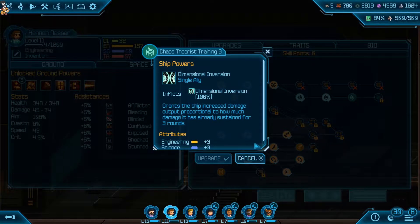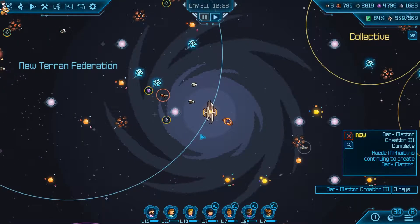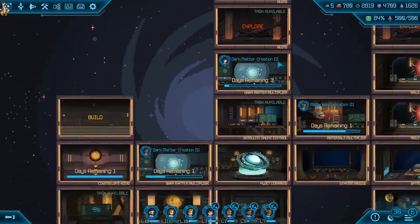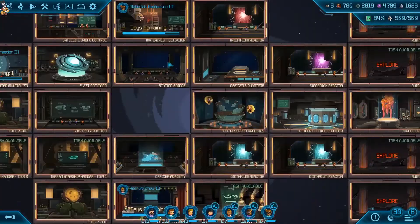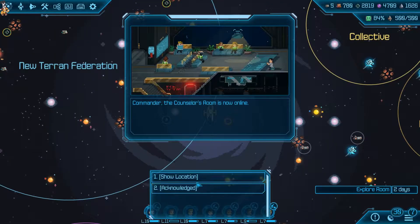What does this do? Dimensional inversion grants the ship increased damage output proportional to how much damage it's already sustained for three rounds. Okay, that's a bit vague, but fine - useful nonetheless. What else are we doing here? We've still got a lot more areas that we can clear out, so let's just keep clearing. It's getting really close now, so we'll see how this goes.